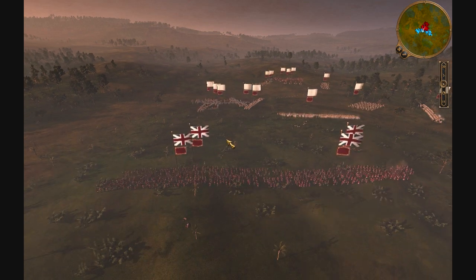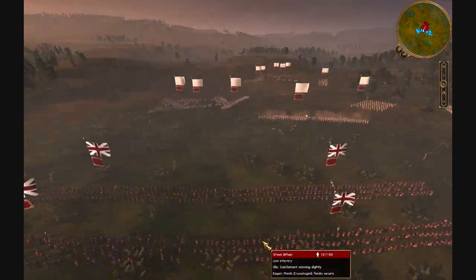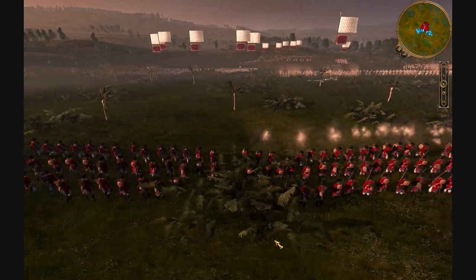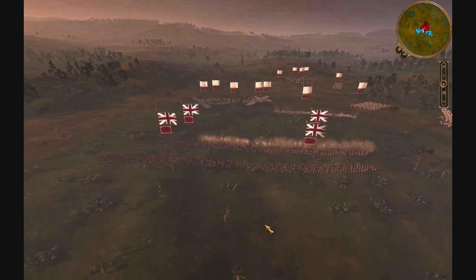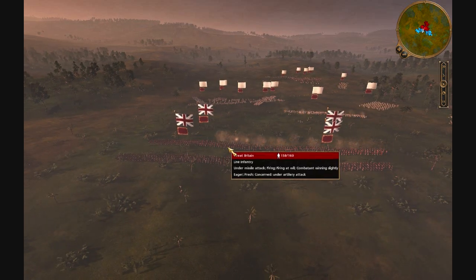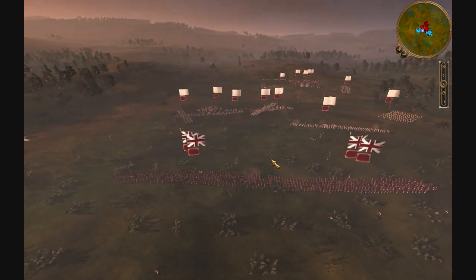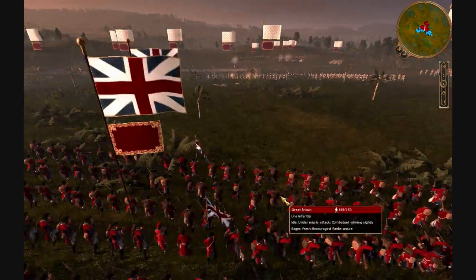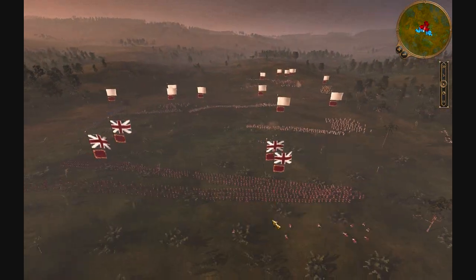Here you can see my guys take their first volley. I've got my second line in front of them now. It's very important to keep your guys off fire-at-will — switch them on and off depending on which line is in front and which is in back. Since this line is in front, it gives the guys in the back time to reload. They come right back in and take their volley, so I literally spend no time reloading. The only downtime is the moment it takes for my lines to swap positions.